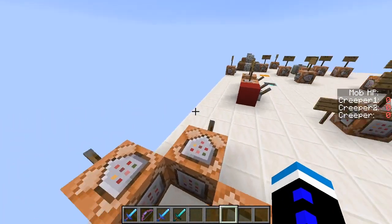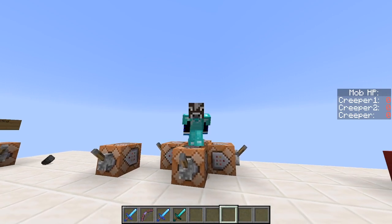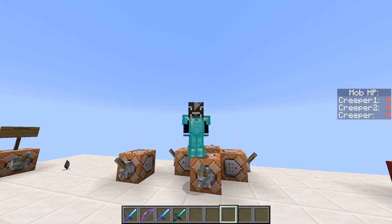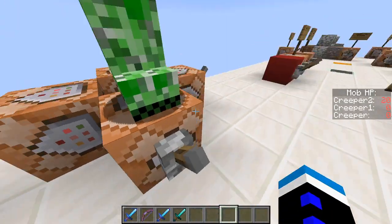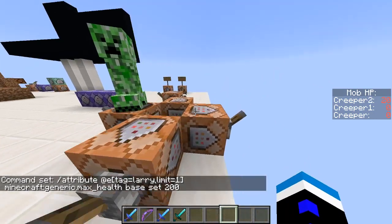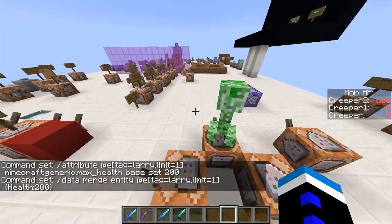I want to quickly explain why the slash attribute command, which was added in 1.16, is not really helpful for this. The slash attribute command is mostly helpful for changing players' attributes instead of entities, because before you couldn't change players' attributes unless they had some item that changed them. But now the attribute command makes that a whole lot easier. However, if we summon a creeper using one command block chained to another with slash attribute at E, setting its max health to 200, we then need a third command block to set its regular health to 200 via data merge. And now he has 200 health.